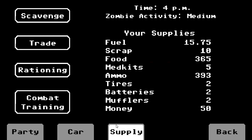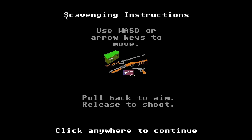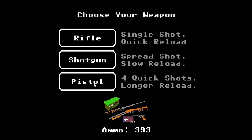Let us look at our supply situation. It's pretty good, and activity is indeed medium. Let's go and scavenge, shall we? Scavenging is the foraging and hunting of the Oregon Trail, except we're scavenging for supplies that are already there while avoiding the zombies. Now we have a rifle, which is a single shot quick reload; a spread shot, which has a slow reload; or the pistol. The pistol fires four quick shots with a longer reload. For now, let us use the rifle.